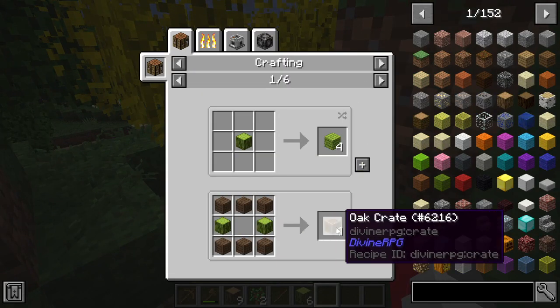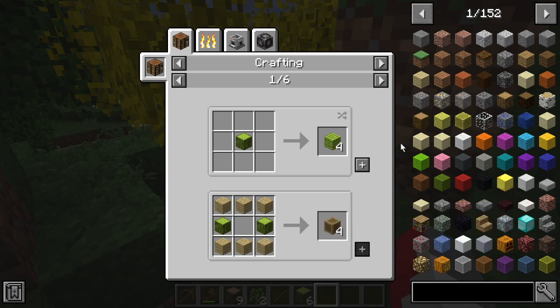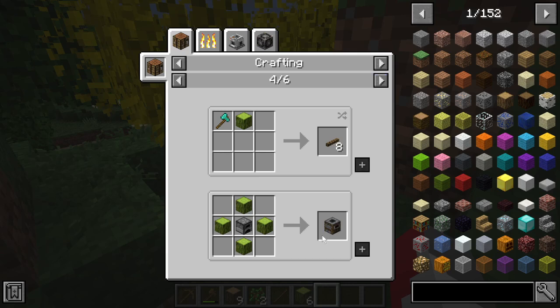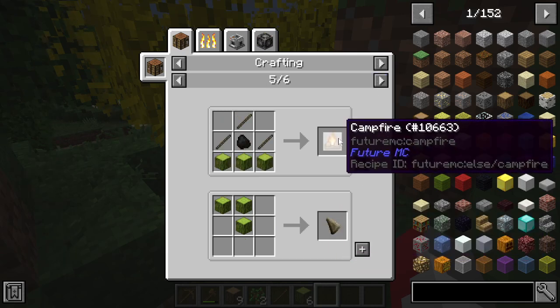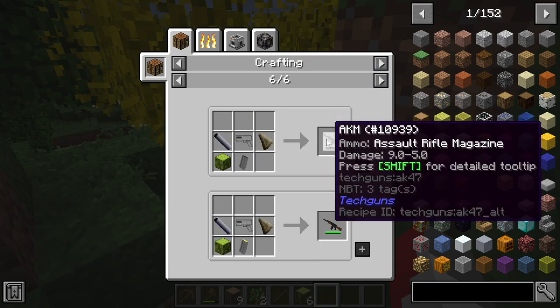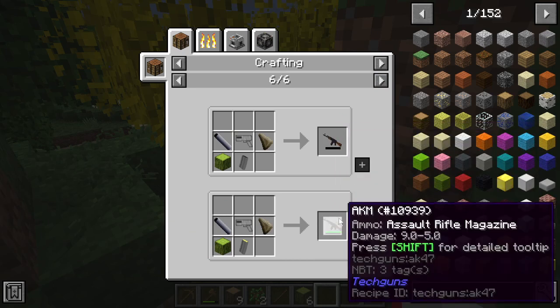What's this — it's a divine log. Can I make anything interesting out of it? I can make a crate, I can make chopped logs. I can make a smoker because I have the Future MC mod in. I can make campfires — campfires might be the way to go. We can also make a gun stock, we can make an AK-47 — you know, typical Minecraft stuff.